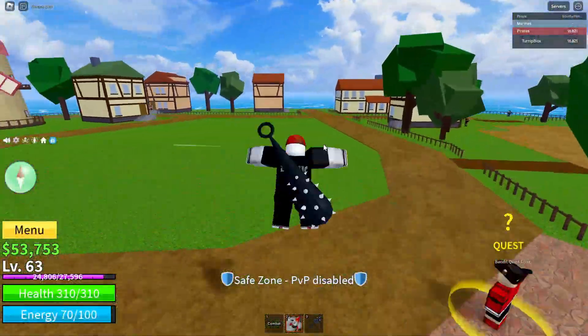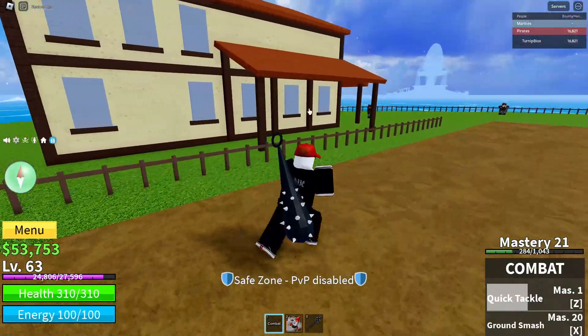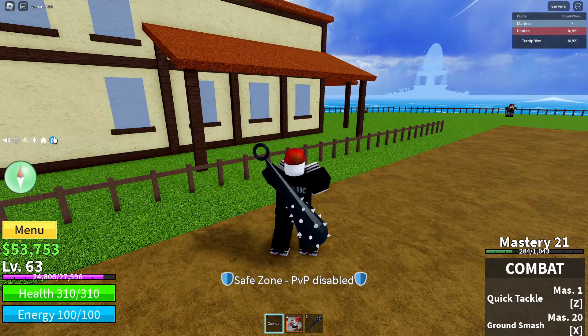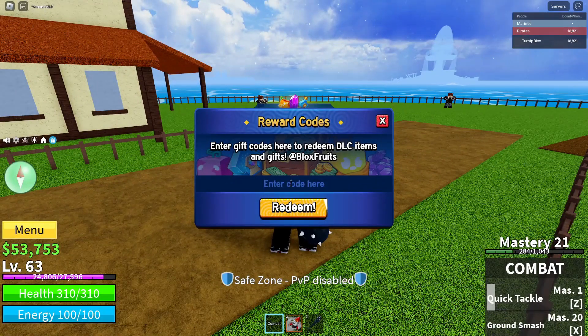For the code, what you're going to want to do is bring your cursor over to the blue circle with a white present on it. Once you see that, go ahead and click on it. A big menu will pop up saying 'Reward Codes — Enter gift codes here to redeem DLC items and gifts at Blox Fruits.' Right below that there will be a space that says 'Enter code here,' and below that a big redeem button.